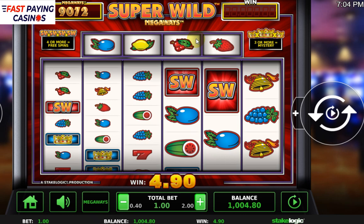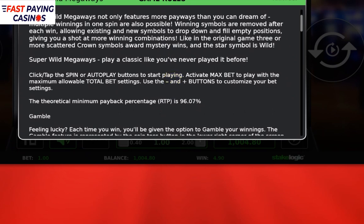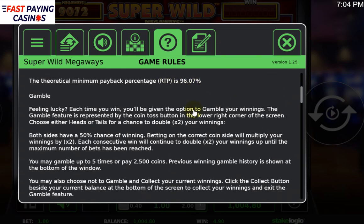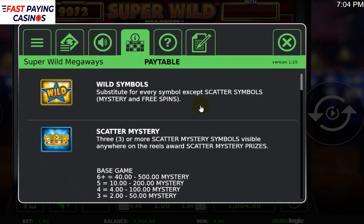It's basically got the same paytable as Bonanza — 50x for the top wheel — and it works exactly the same. The RTP is 96.07%. You get wilds on the top scrolling reel; the wild substitutes for all other symbols. You get a minimum of 324 to a maximum of 117,649 ways.